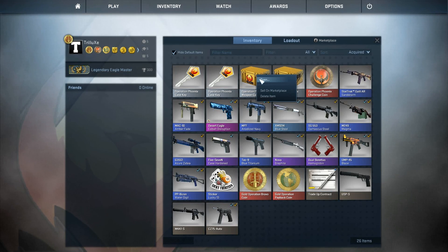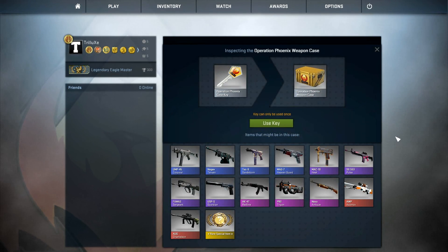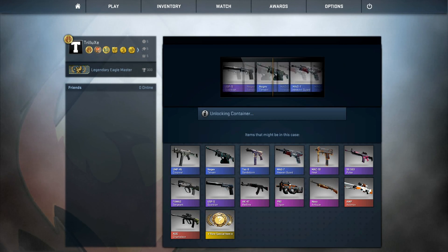So let's see what I can get out of opening two of the new Operation Phoenix cases. And yeah, like I said, I think the Orb Asimov down there will be the best skin to get.